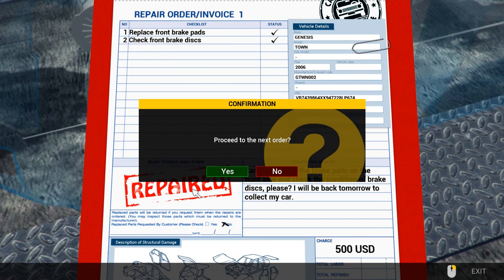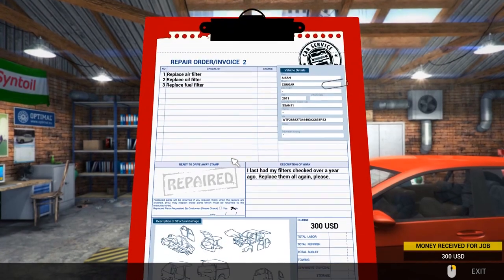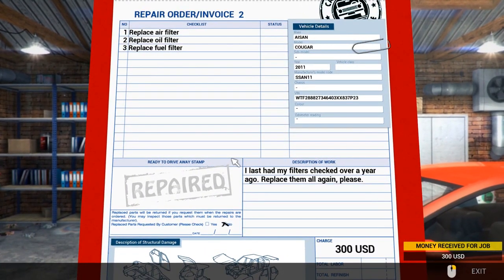I had to go to the repair form and stamp it to say I repaired it, but the tutorial didn't give me that prompt. So yes, we repaired it. To finish it off, you right-click to get the invoice back up and stamp it. Some prompts weren't there in the tutorial. Let's have a look at the next order.